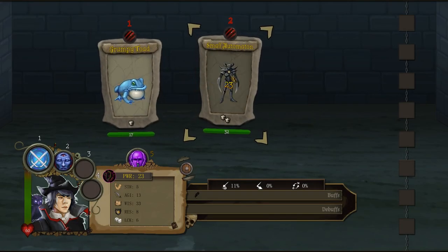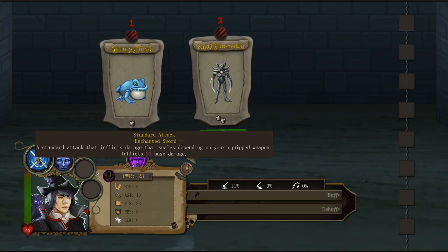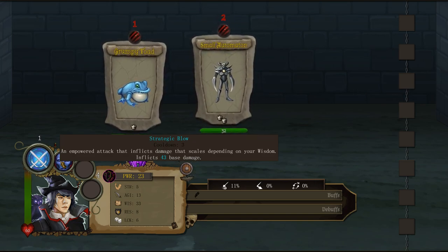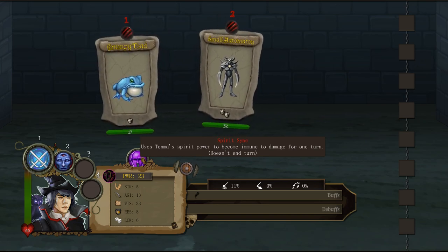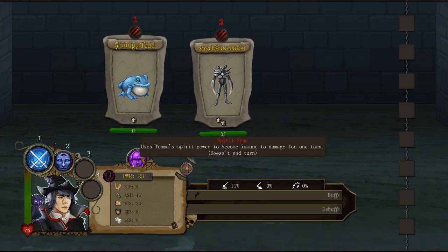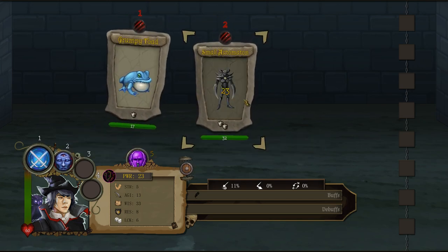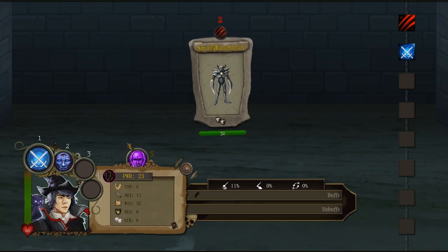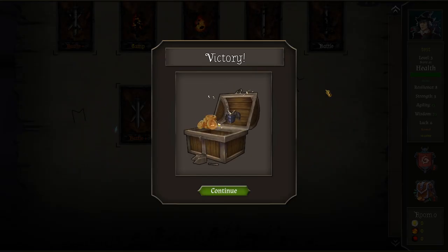Let's go battle. We have a grumpy toad and a small automaton. They have 17 and 32 hit points. We can do 23 just with a standard attack with our sword, or use a strategic blow with a cooldown which does more damage, or we have spirit sink — uses Tenma's spirit power to become immune to damage for one turn. Let's smack this guy — we can kill him in one swing. Take that, grumpy toad. Swing and a miss. Let's turn on this strategic blow and smack this guy. There we go, easy.